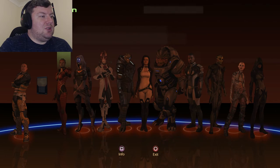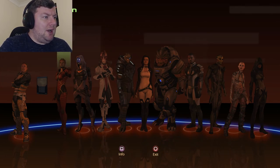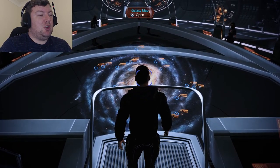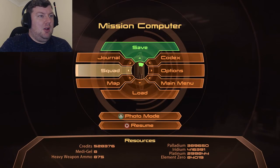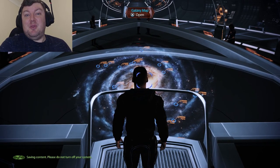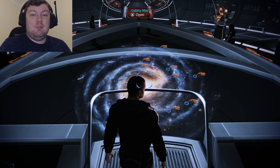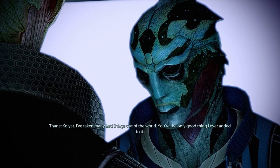Just need to do Samara's loyalty mission and recruit the last team member, but there are still many side quests to do before that. Ending this episode here. Thank you for watching — if you liked it, like, subscribe, ding that bell. I've been Sigmulator, this has been Mass Effect 2 Legendary Edition, and I'll catch you next time. Take care.